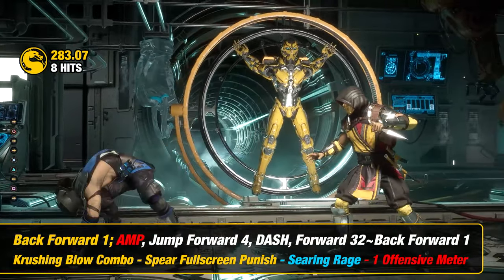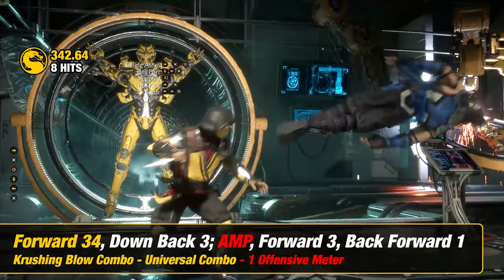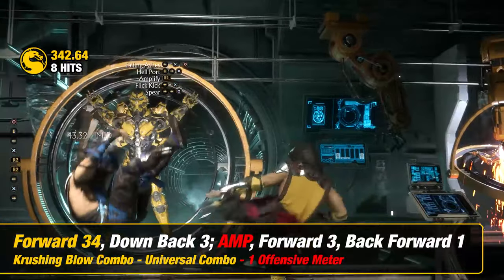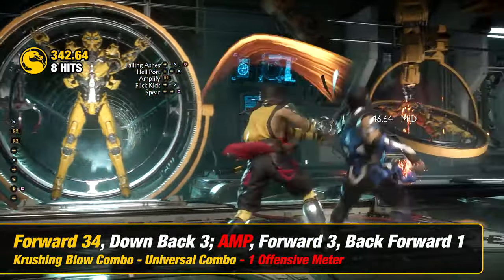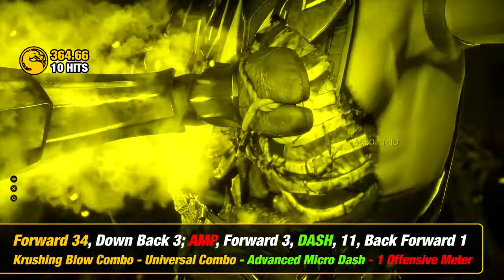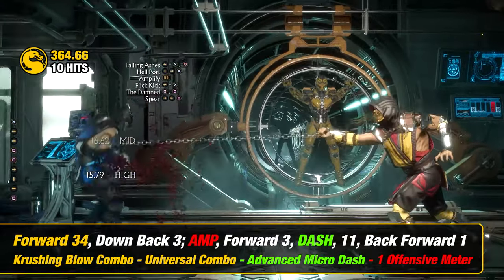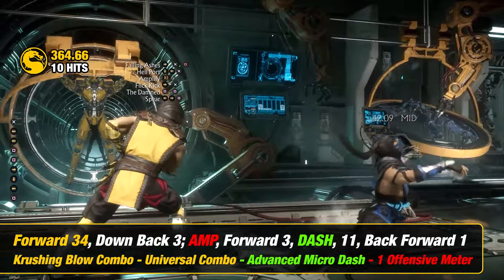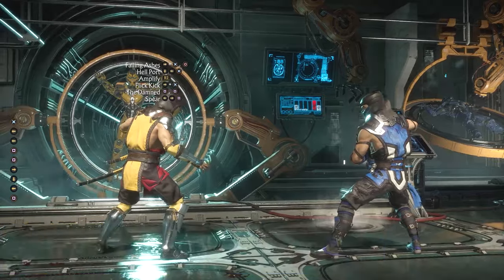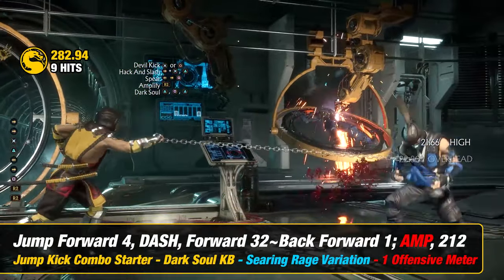Crushing Blow: the requirement to trigger this third one is by countering or punishing your opponent using falling ashes. The requirement to trigger the last one is by having a combo of 8 or more hits.